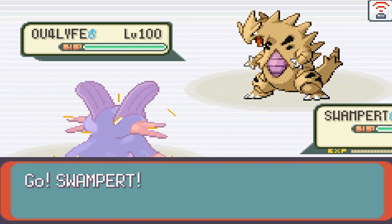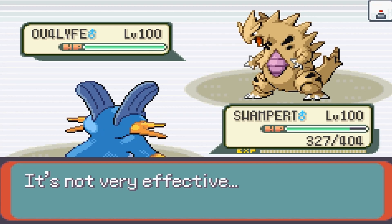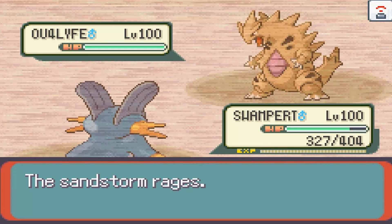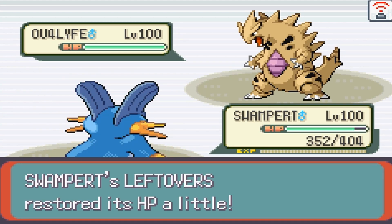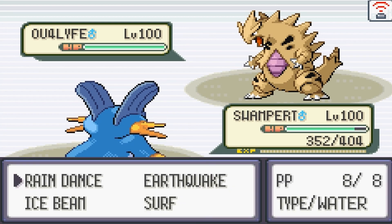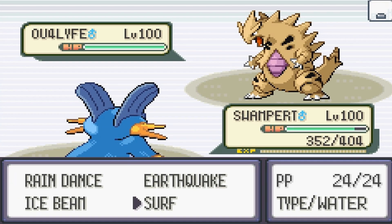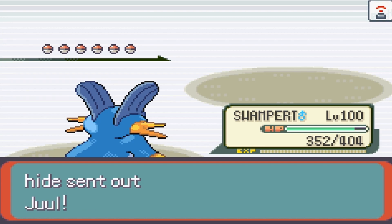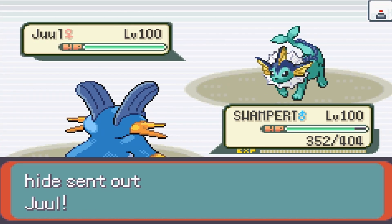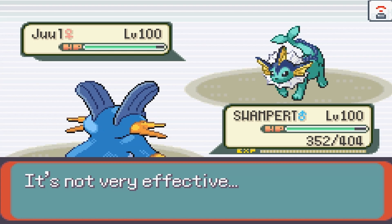Aerodactyl versus his shiny Tyranitar. That shiny Tyranitar is such a beautiful rare find, but sadly it was edited, so it's not all that special anymore. Rock Slide is something I was expecting. Choice Band Earthquake from Aerodactyl is going to be doing about 60-70%. Swampert is always a good switch against this behemoth. Tyranitar always looks like a giant Godzilla — and what is something Japan doesn't like? Earthquake. Speaking of which, I'm going to go for Ice Beam because I'm expecting him to switch out to something flying-type.